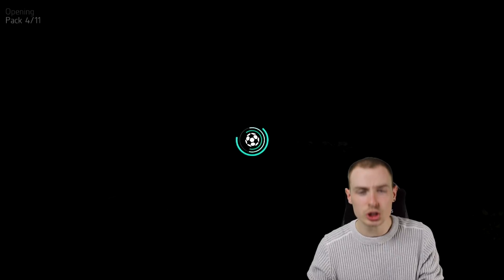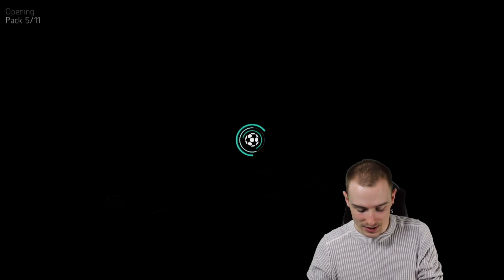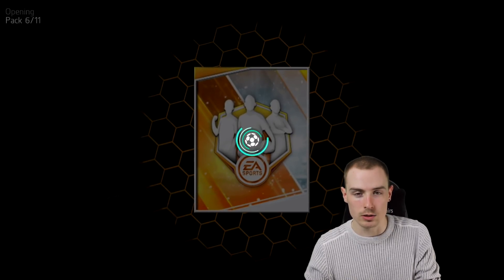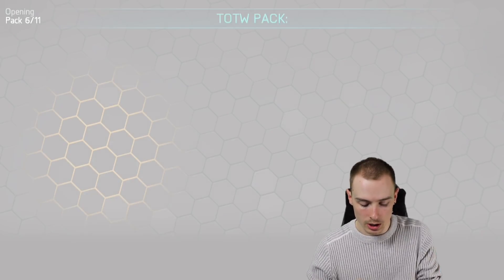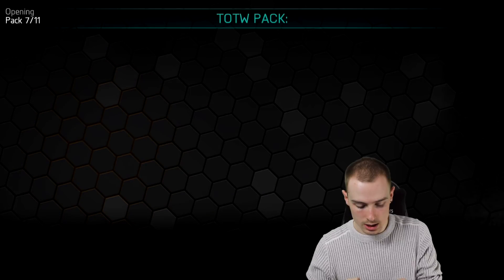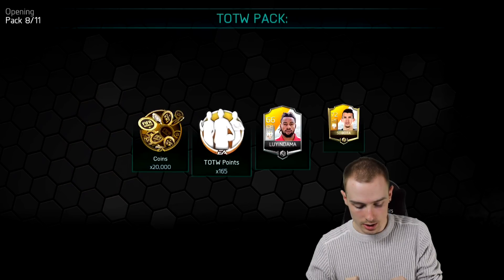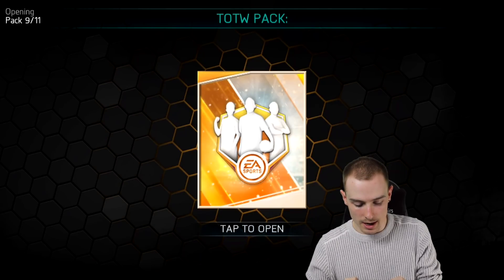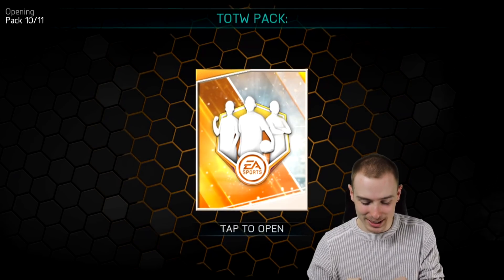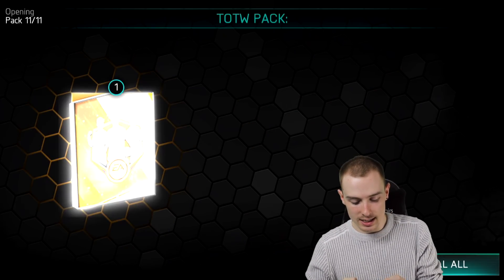This is bundle number three — surely three bundles in we can get an elite. That Roux guy — I think that's how you pronounce it, R-O-U-X. Subota again and again — three Subotas in a row. I don't even know if that's his actual name. And then an elite Team of the Week point.